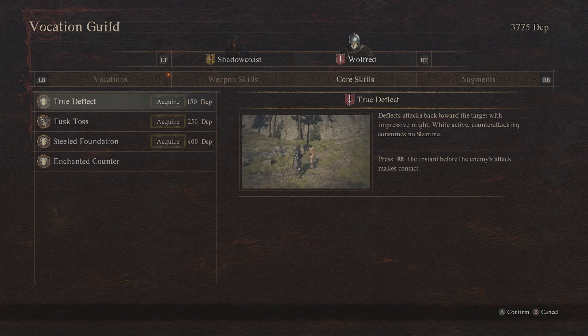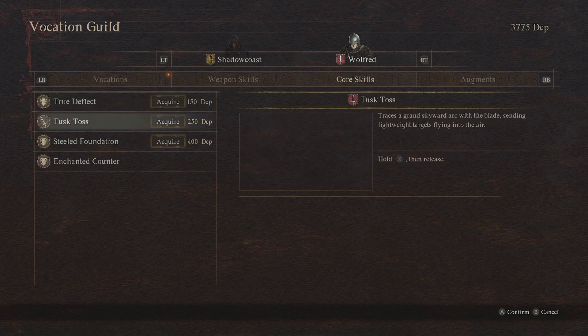If you go over you can also acquire core skills, which are really important. You're going to want to make sure that you're adding these as you go to make sure your pawn is best positioned.